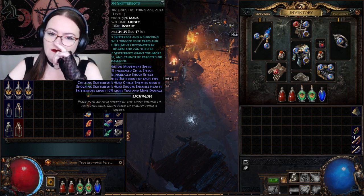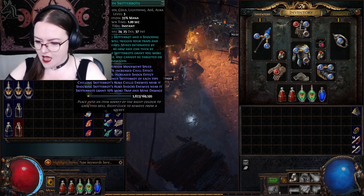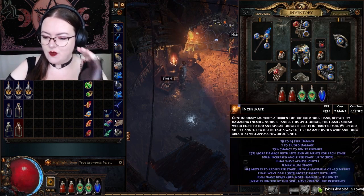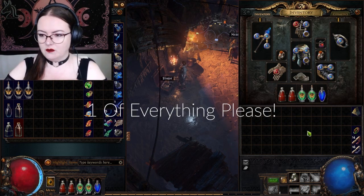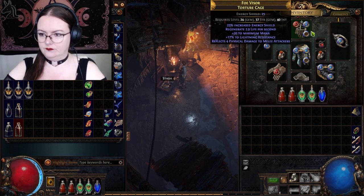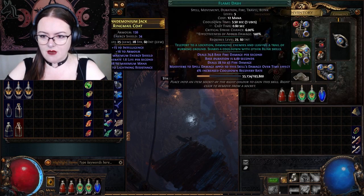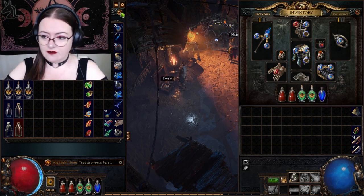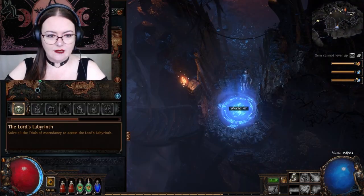I could put Skitterbots there, but I have to think about this because I've got Herald of Ash and I really want that. I definitely want Fireball and Incinerate — I really want all the spells that I have. Skitterbots is on the back burner, but Skitterbots sounded cool. We are putting on Righteous Fire. Does Righteous Fire do like an Incinerate and maybe that's better? You guys will have to let me know if I've completely buggered that up. Let's get into Act Two and get to the Scary Spider.